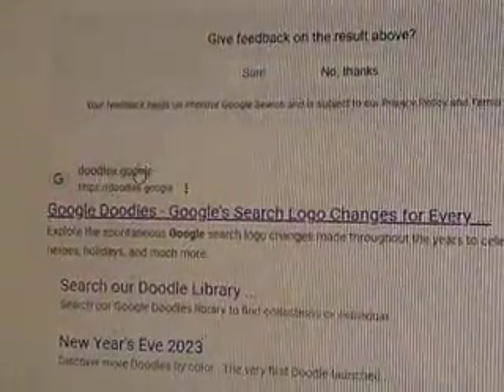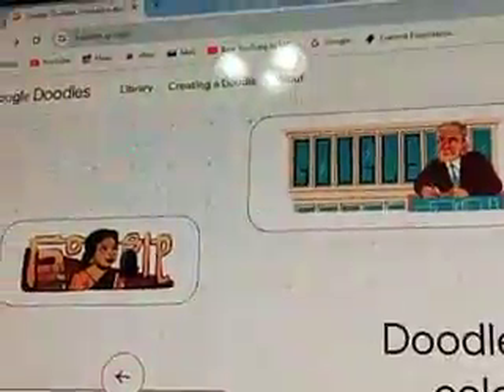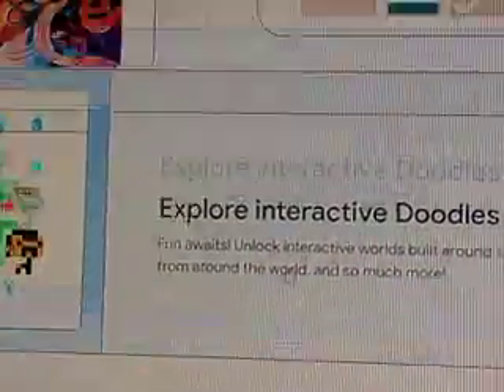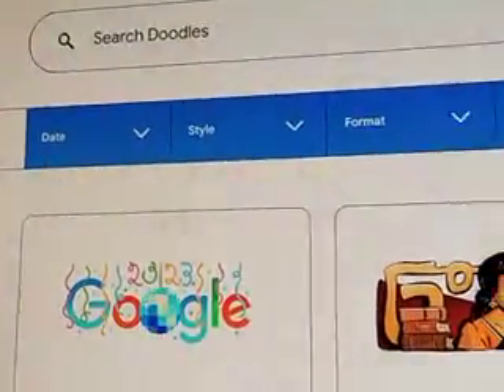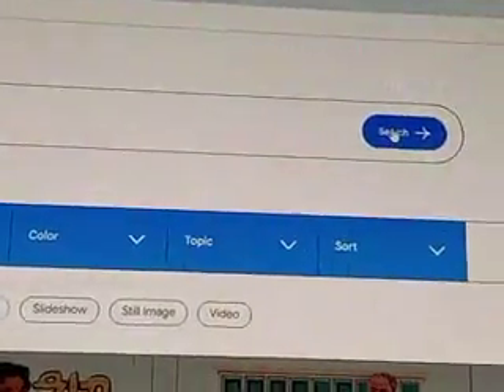Go down here. You see the first link where it says doodles.google — click on that and then go. Go up to Library right here, then go to Format, click 'Interactive Game,' and then click the search bar again.